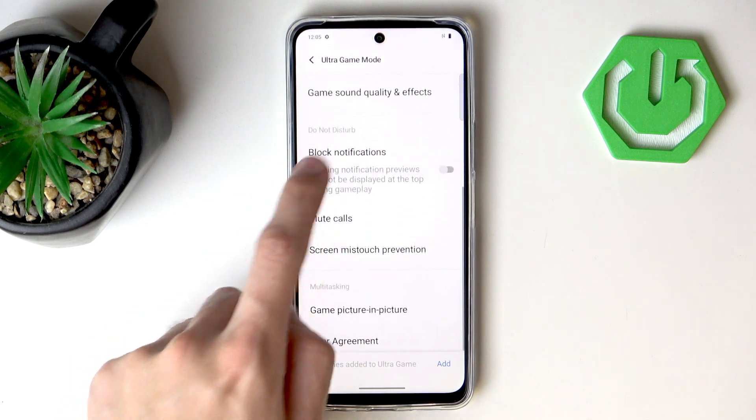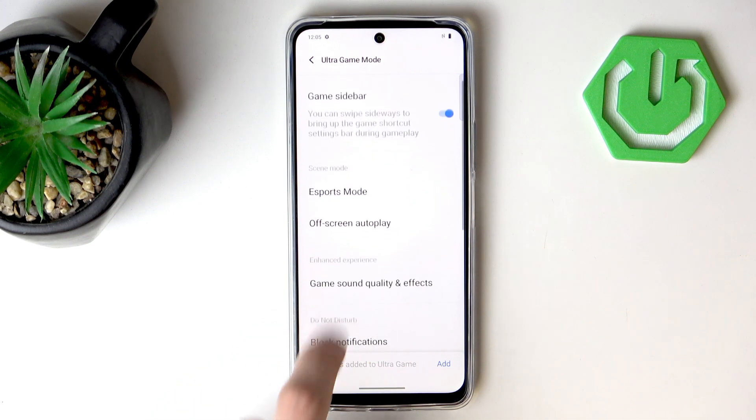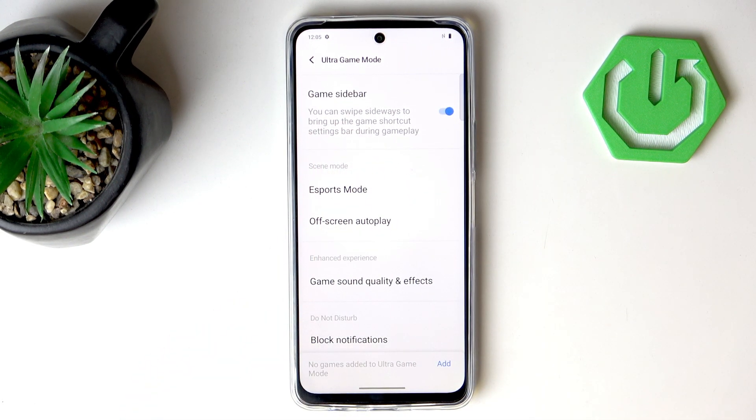Lastly, there is also the Block Notifications option, Mute Calls, and Screen Mistouch Prevention, which you can enable here or through the sidebar using eSports Mode. If you want to improve your gaming performance I would advise you to turn it on, because it's not something that works automatically in the background — it's something you have to turn on manually. That's all for this video; if you found it useful remember to like and subscribe, thanks for watching!